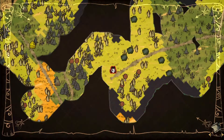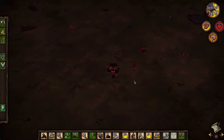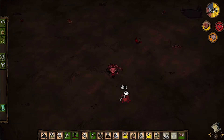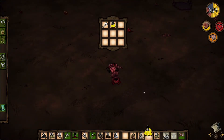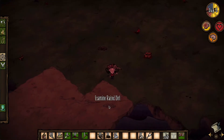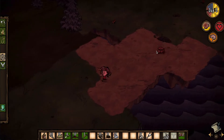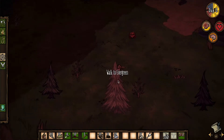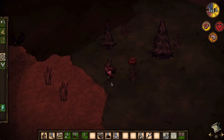Oh my god, look at this — did I walk past this earlier? I didn't see it — this is Chester! I can't believe we found Chester on episode two. Let me give you the gold nuggets, the cut grass, the twigs, and the charcoal — I'm not going to use that right now. We found Chester, that's great. Chester is a great companion and he's basically a chest, as the name suggests, so we have more storage capacity now.